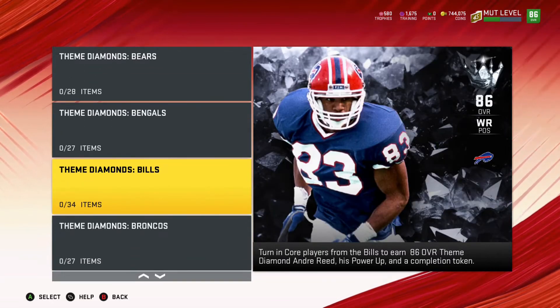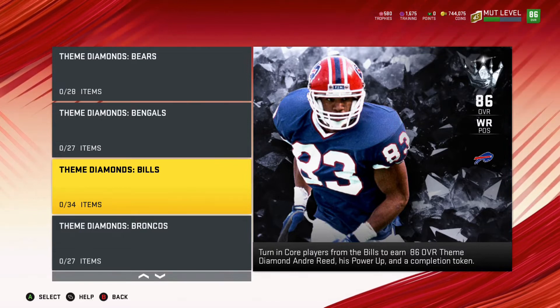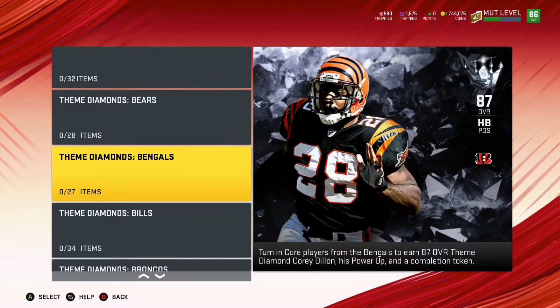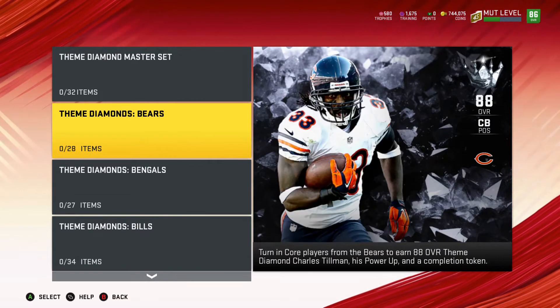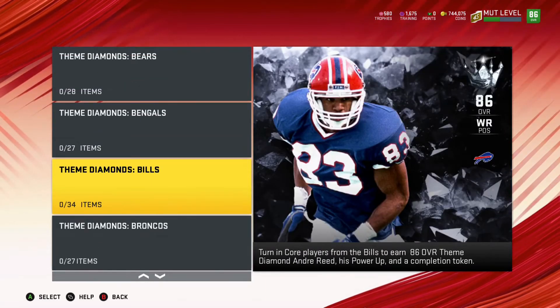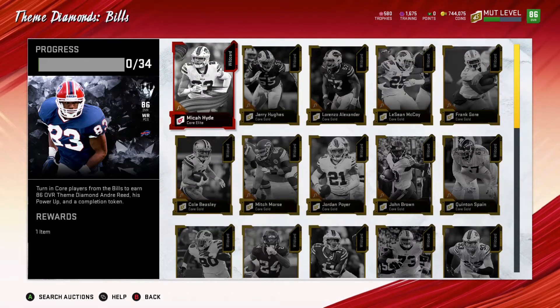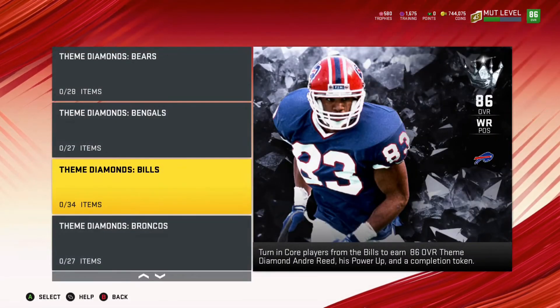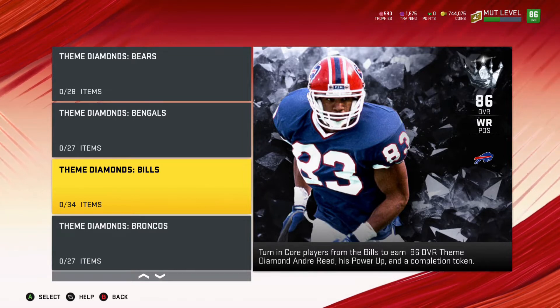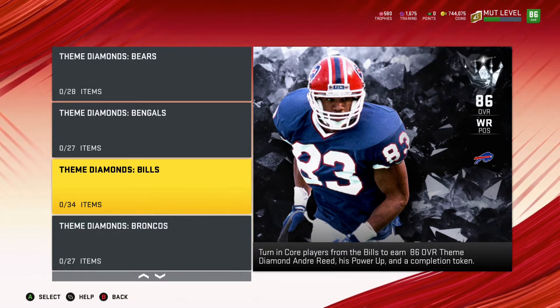One more thing I did want to note: with these overalls and potentially getting coins back like we have in the past, the coins back does not come for those players. The overalls for these players are based on the elites and players that you'll have to put into the set. For the Bills, they don't have a lot of elites, so they'll just require you to put in a lot more golds. They just have Micah Hyde — he's the only elite that goes into that set. So there's 35 of them that will go into the set — assuming 33 golds that'll go into the set will be less expensive than trying to acquire 7 elites like for the Rams.